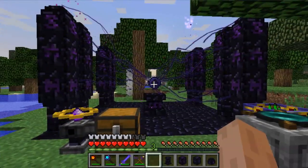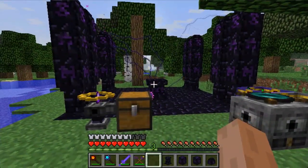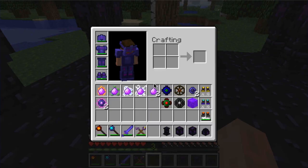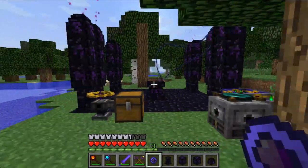If you place a normal talisman in there that's how you charge it. You hear the strike of lightning and it charges it for you, which is very cool. With these charged talismans you can put them in an infuser with certain items and this will allow you to create specific talismans, which I'll be showing again in a little bit.